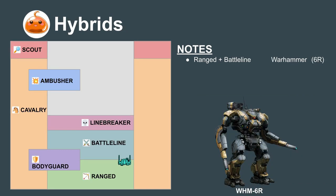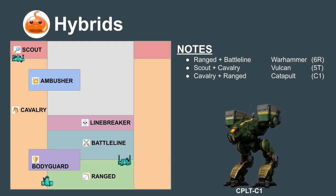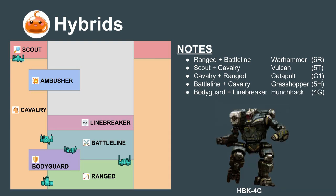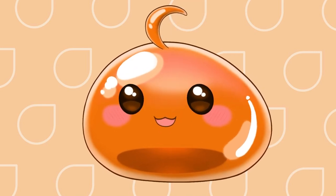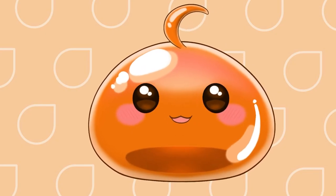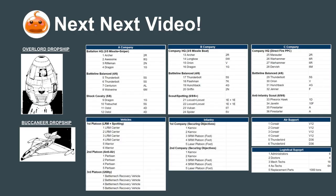There are a number of hybrid combinations we don't have time to go over now, Commander, but a few that I feel would be particularly valuable to a mercenary company like ours would be: the Vulcan as a Scout-Cavalry hybrid, the Catapult as a Ranged-Cavalry hybrid, the Grasshopper as a Cavalry-Battleline hybrid, and the Hunchback as a Bodyguard-Linebreaker. Now that we understand all the roles a mech can play, Commander, we can apply what we've learned and start designing effective lances in the next video. After that, we'll put everything together to create an entire mercenary battalion featuring combined arms.